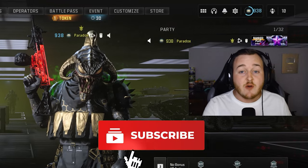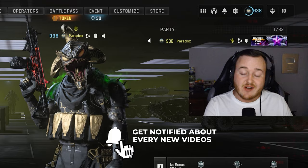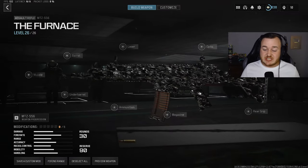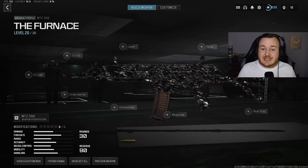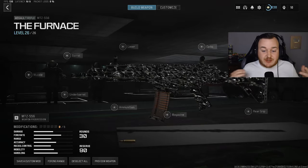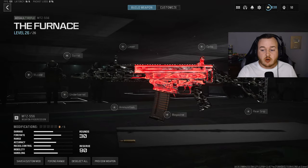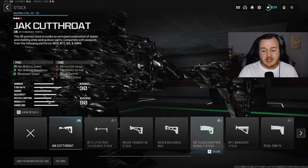If you guys are new, enjoy today's video, make sure to hit that like button, subscribe to the channel with notifications on, and let's get into it. Jumping into the new number one MTZ 556 build that is super easy to use — easy 100-kill games, easy MGB nukes, easy way to increase your KD. Starting off the build, we're going to start with the stock.